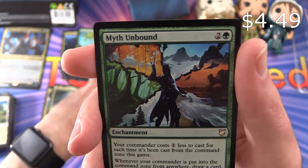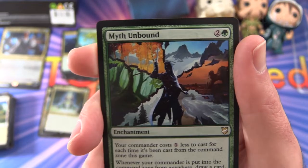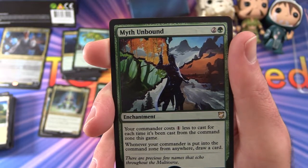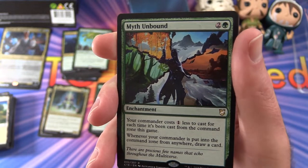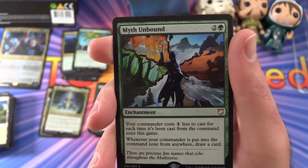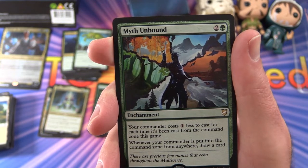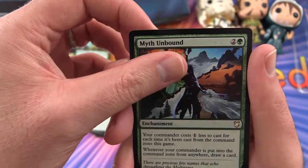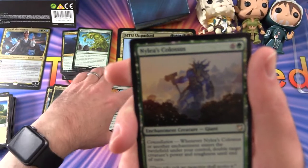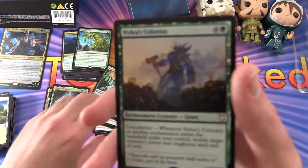Myth Unbound — this enchantment looks interesting for 3 mana. Your Commander costs 1 less to cast for each time it's been cast from the Command Zone this game — that's a good deal, reducing that Commander tax. Whenever your Commander is put into the Command Zone from anywhere, draw a card. So you get some card draw as well — fantastic. I would say that's a good one to add to a green deck.